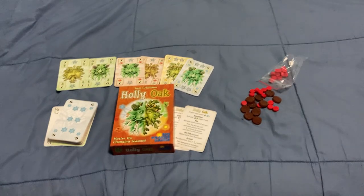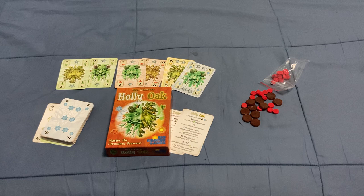It's great to hear back from How To Play. Today we're looking at this relatively new trick-taking game by Rio Grande Games and Tom Olliman called Holly Oak. Tom is known for his trick-taking games, and this one's pretty cool. It's all about mastering the changing seasons.